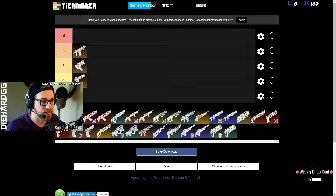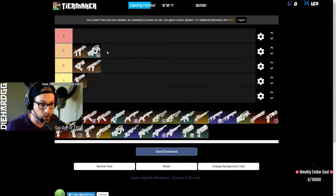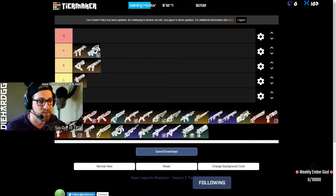For short to mid range, the R99 is one of the best weapons you can have, as well as the burst or select fire Prowler. Both are amazing weapons but not quite S tier — I don't think they need a nerf. The R99 has had enough nerfs and is in a good spot now. The Prowler on burst has the highest DPS in the game. I'd put both at A tier. R301 goes into B tier.